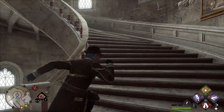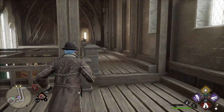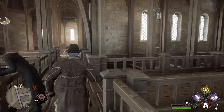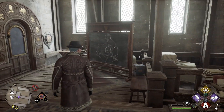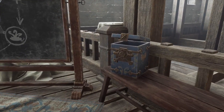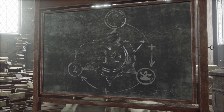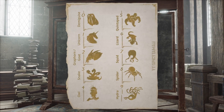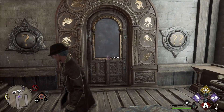Go up the stairs and into the area next to the Floo Flame. This chest is where you find the solution to the puzzle. You also have the chalkboard that teaches you how to solve it. I will have a number and a symbol up on the screen so you can use whichever one is more helpful. These are the numbers and symbols I will use for all solutions. The first door is found in this same area.